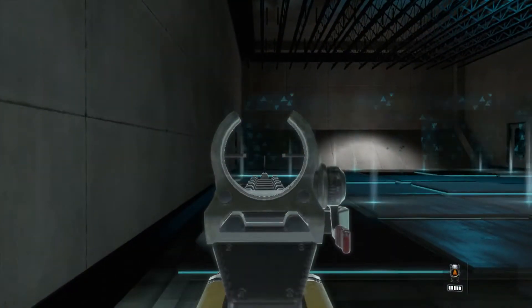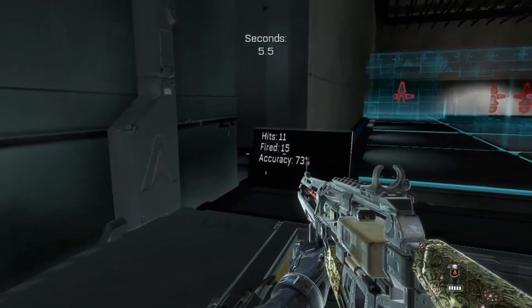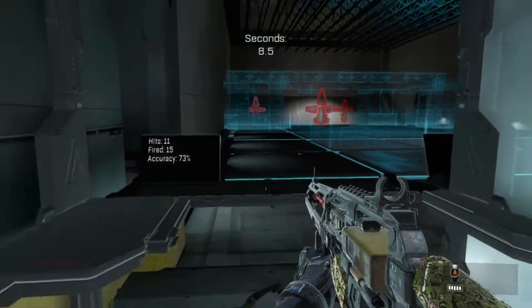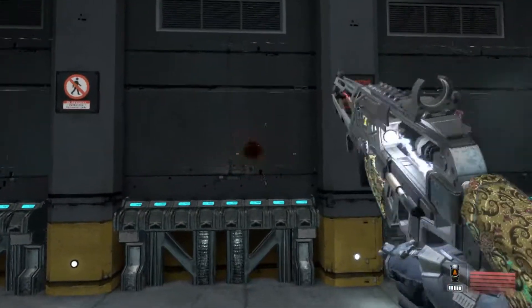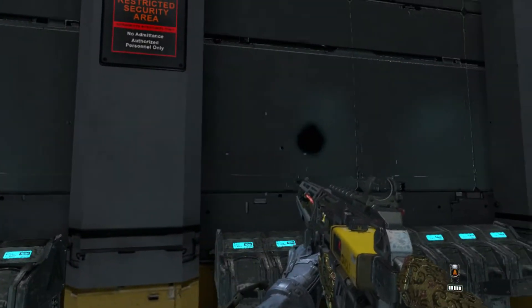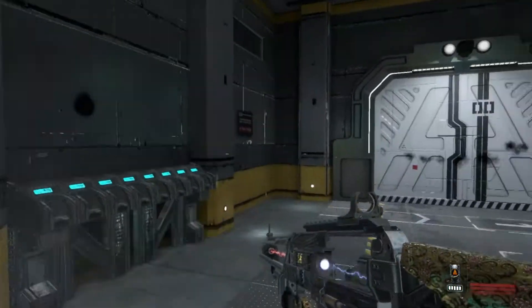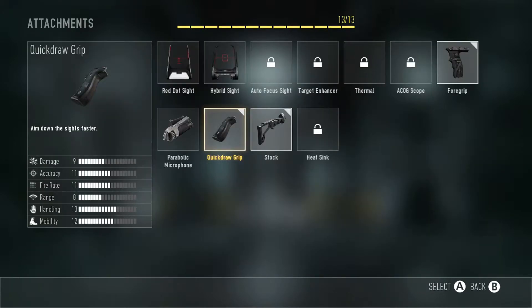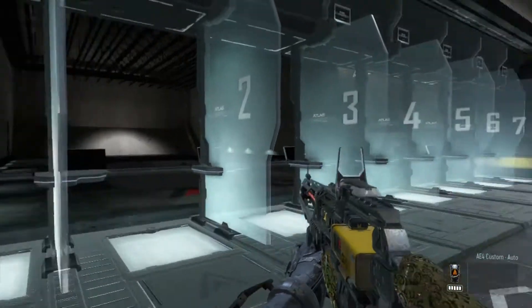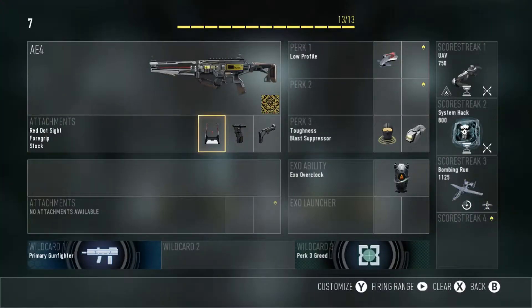That's the first class setup. We'll try out the AE4 at the firing range now — my accuracy will be sloppy so don't judge me. As you can see this gun has pretty much zero recoil. I hit 11 out of 15, which isn't bad. Against the wall it's just crazy flat — this thing is going to be really good. The iron sights are solid; I really don't think there's a need for the red dot sight. I'll show you the red dot anyway — it has a big line in the middle and the recoil seems slightly increased. I'd recommend sticking with the iron sights.